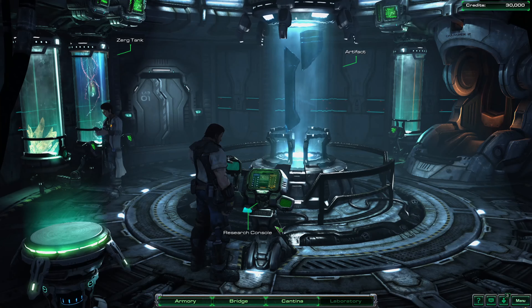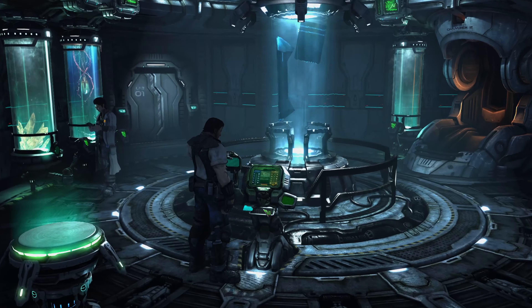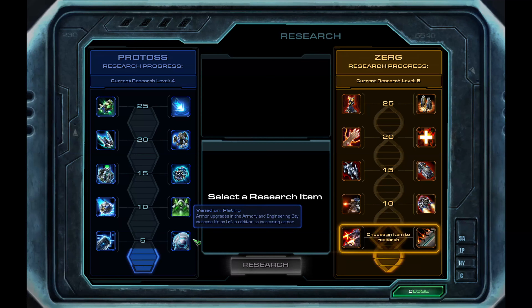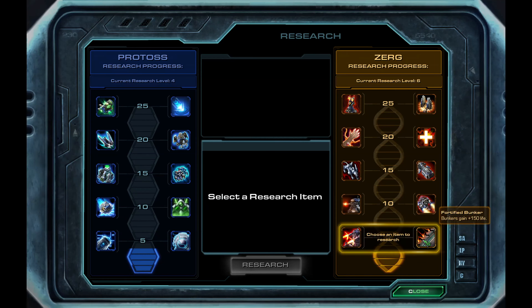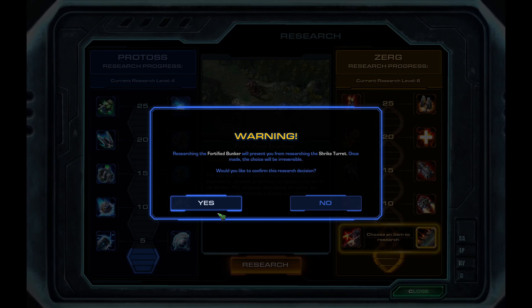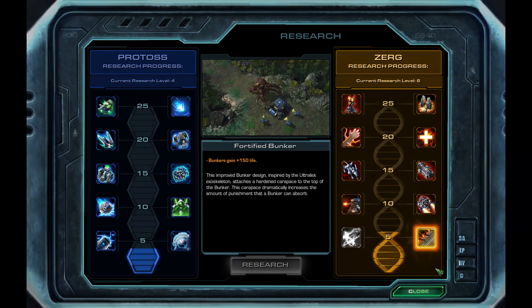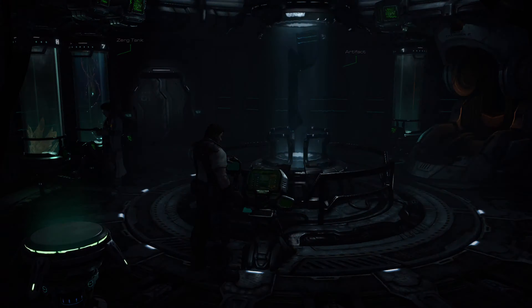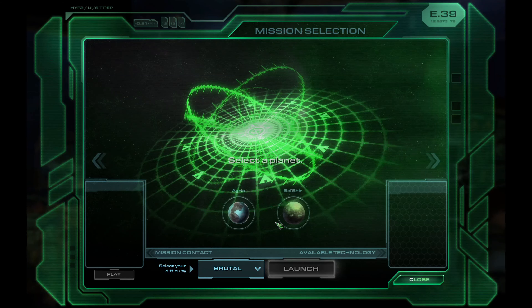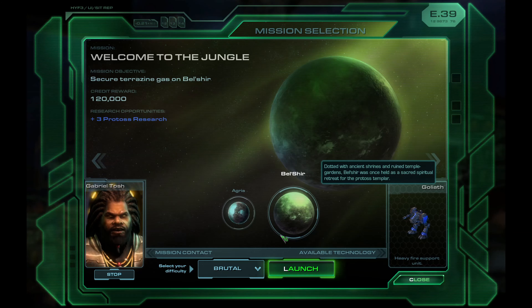Alright guys, now that we have access to the research console, we are going to be checking out what upgrades we are able to get for both the initial Zerg and Protoss research. It's really up to you on what you want. The strike turret is pretty cool, the fortified bunker is really cool. In this run I decided to opt for the fortified bunker because the 150 extra life is absolutely amazing and much more useful in the long run. Now we are going to be doing Welcome to the Jungle — click on Belshir, hit that launch button, and I will see you guys planet side.